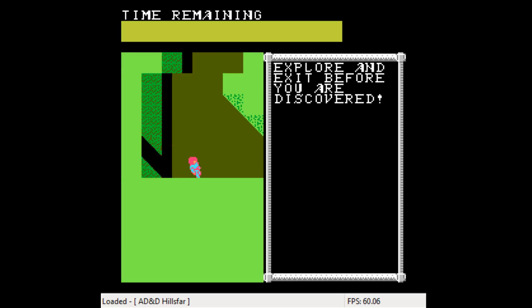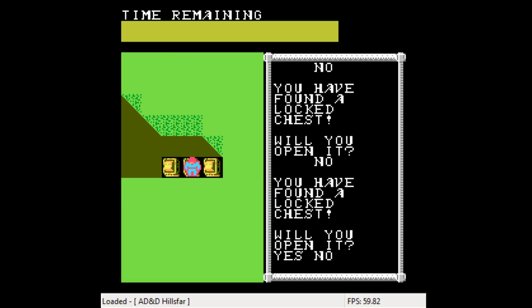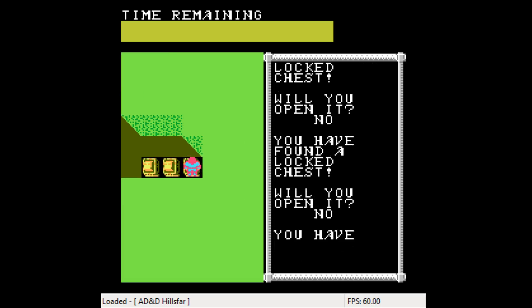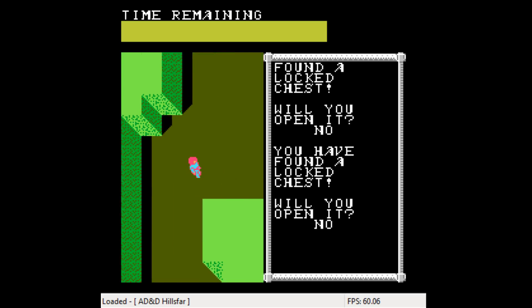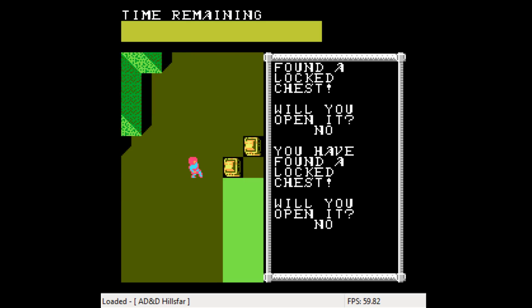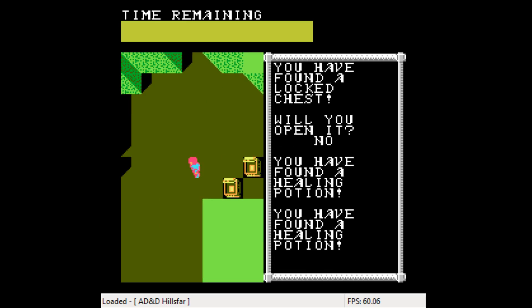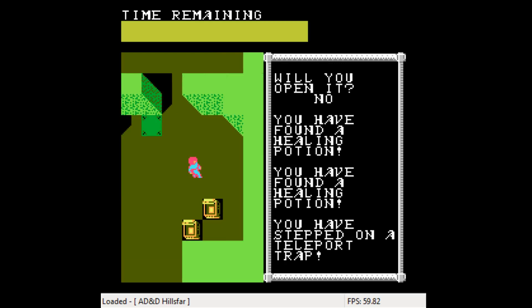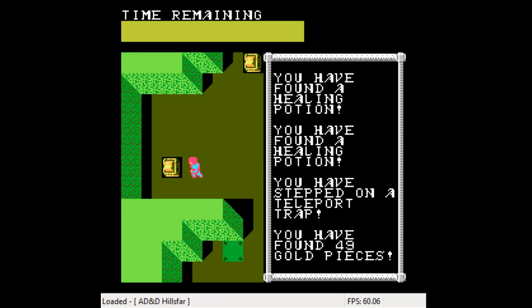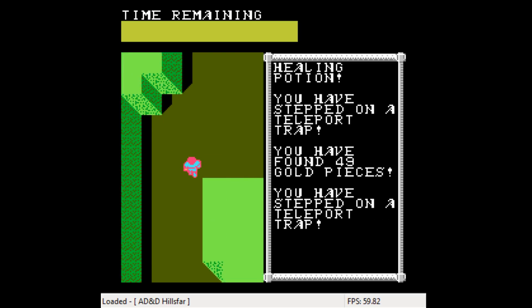I'm at a shipwreck — sure, let's enter. It says 'explore and exit before you're discovered.' Why is everything in this game an explore-before-you're-discovered thing? Am I just a thief? Every time you enter somewhere it's explore before you're discovered. Am I a criminal? Am I the criminal of the world that nobody trusts? I can't enter anything without falling through teleport traps and being considered a thief, and there's a time limit on how much I can explore. These stupid teleport traps!